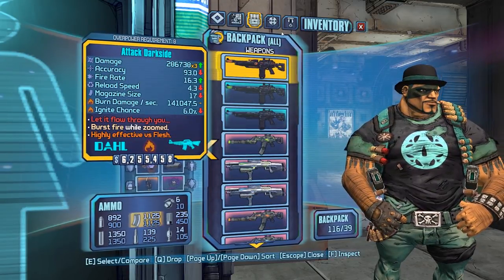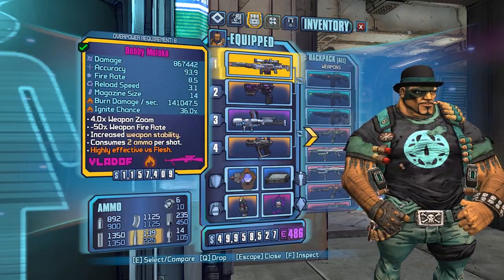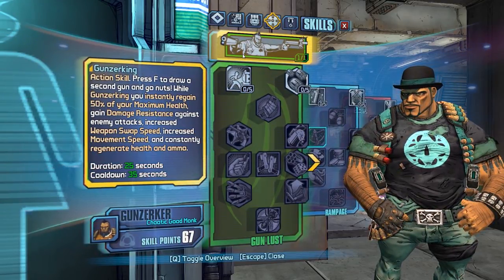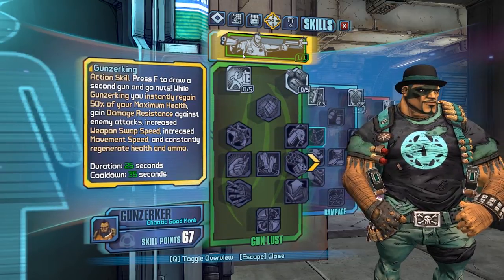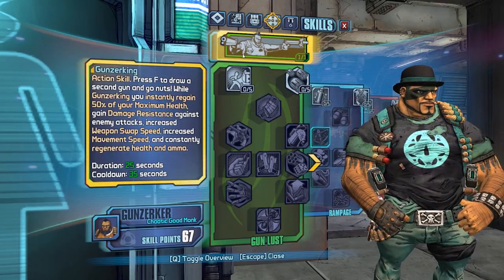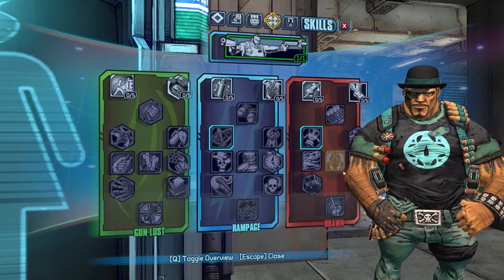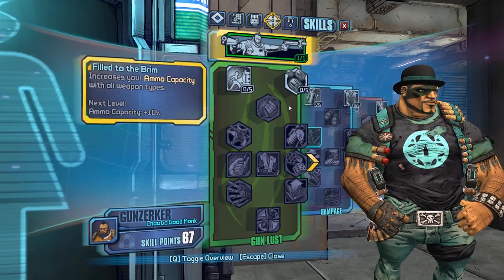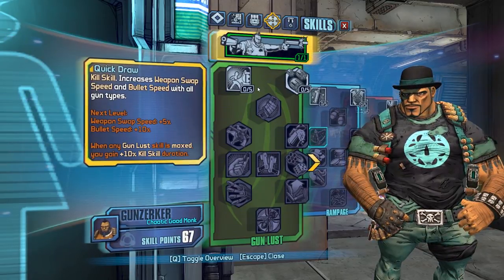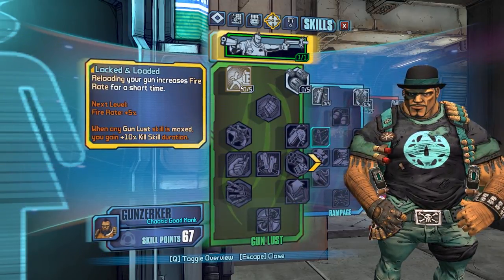I don't even know half these things to do. Beep Beep Joe gave me a beta file so I can try it out for my stream. Let's go over the Salvador changes. Guns Are King is changed - while guns are convenient you still gain 50% of your max health, that's vanilla, and damage resistance is vanilla too, but the weapon swap speed, increased movement speed, and constantly generating health and ammo are new. Salvador has been pretty revamped and I think he's revamped for the better - he's actually a pretty balanced character now.